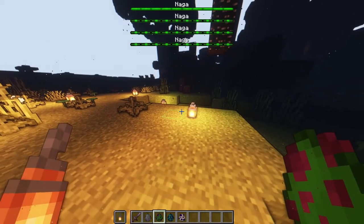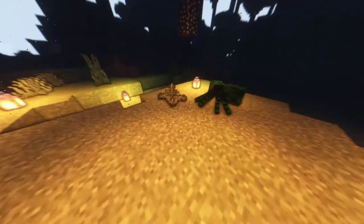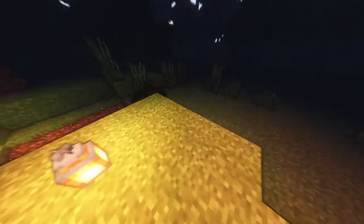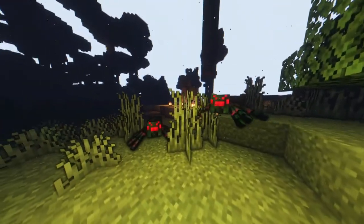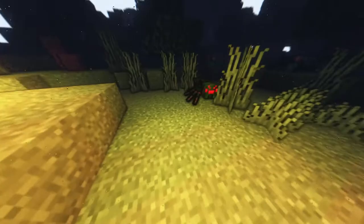Next we have the Hedge Spider — a mob added by the Twilight Forest. They do not spawn naturally but rather from mob spawners in the hedge maze. While the hedge spider has many visual resemblances to a cave spider, they are not poisonous and they have 16 hit points, or 8 hearts of health.